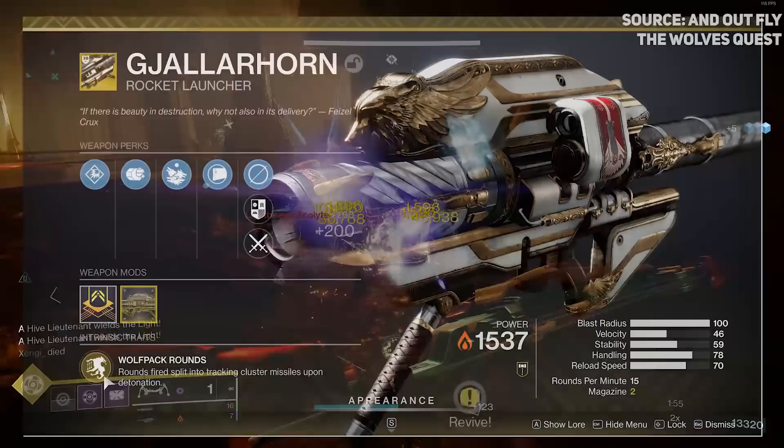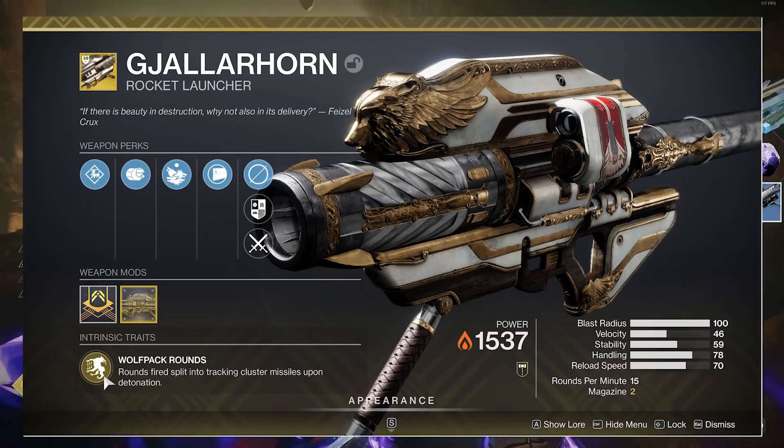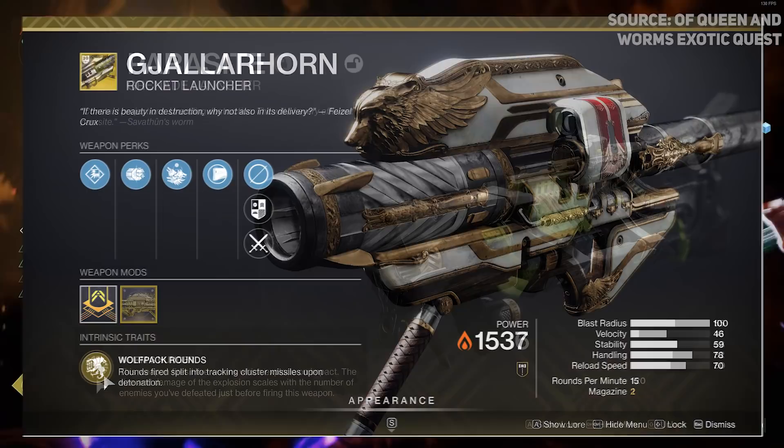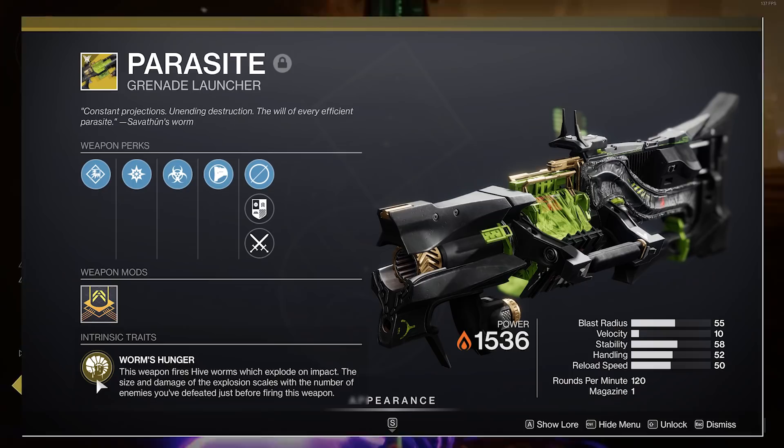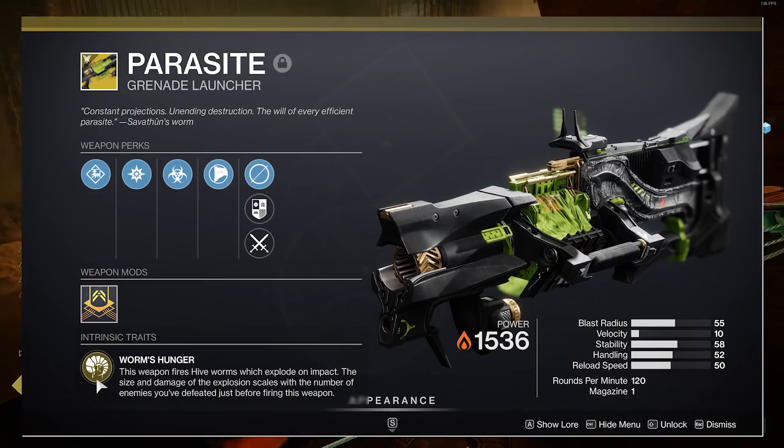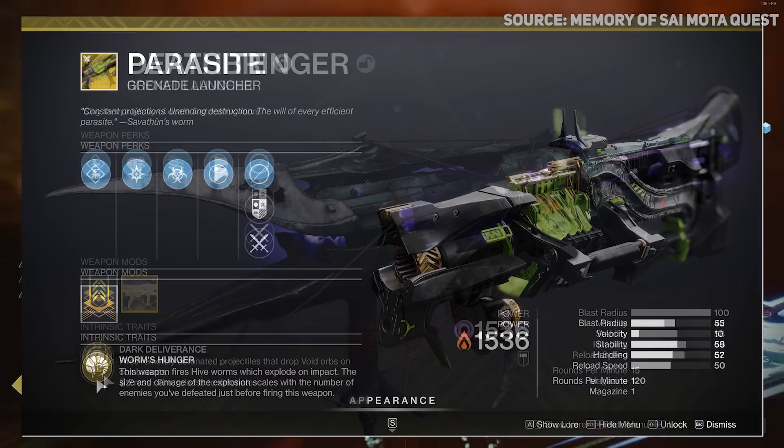For heavy weapons, Gjallarhorn is still one of the easiest weapons to use - two rockets per mag and Wolfpack Rounds clear tons of ads. Also consider Parasite: at times 20 stacks, it's equivalent to about two and a half Gjallarhorn shots, giving you perspective on how much damage Parasite does. You need kills to build to that point, but depending on the encounter it's very viable.